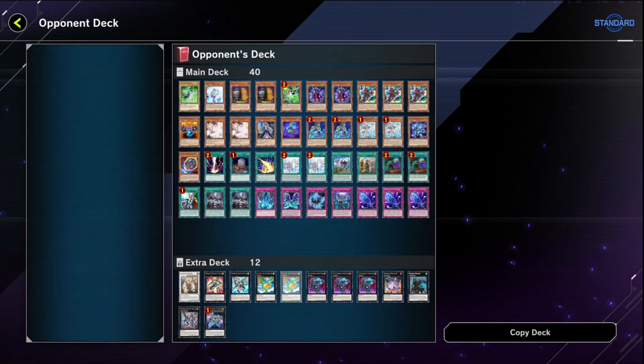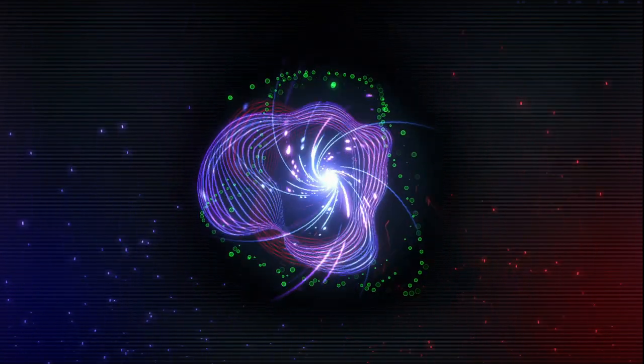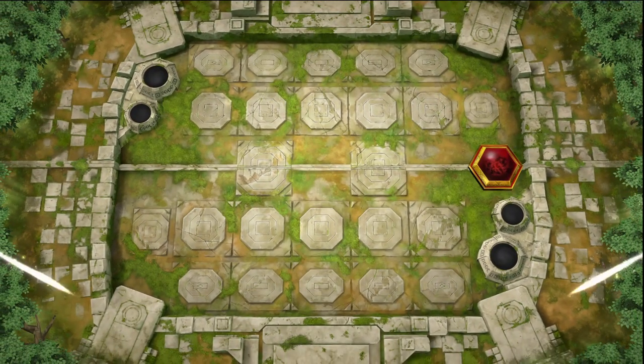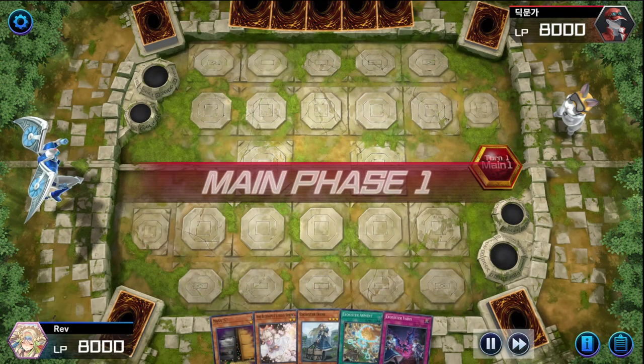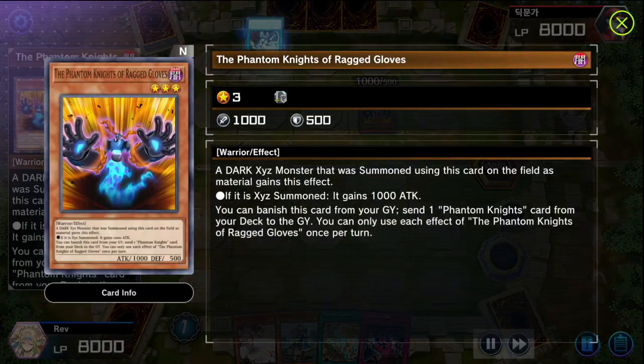These are some very quick duels. I thought I at least had good back-to-back gameplay but I guess it's not even Exosisters doing it - it's the staples doing the work. The third opponent's deck is Utopic Phantom Knights. Now if you guys don't know, Phantom Knights love to visit the grave and overstay their welcome. You know what Exosisters like? They like when you move out of the graveyard. Opponent is going first again.